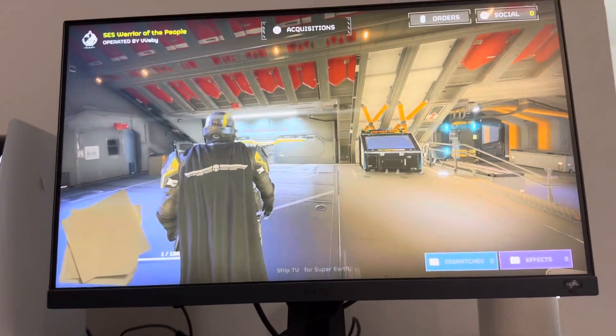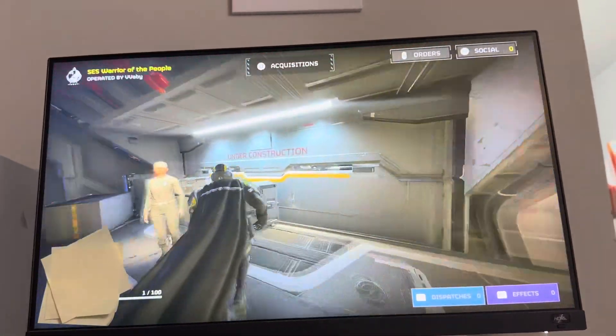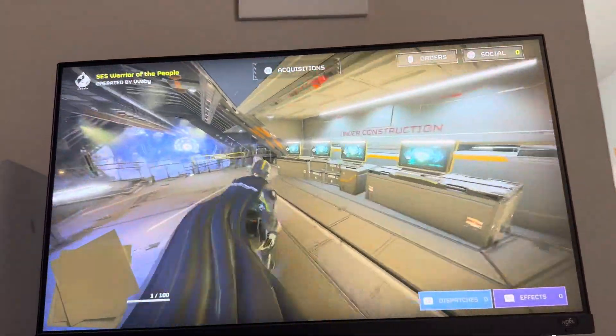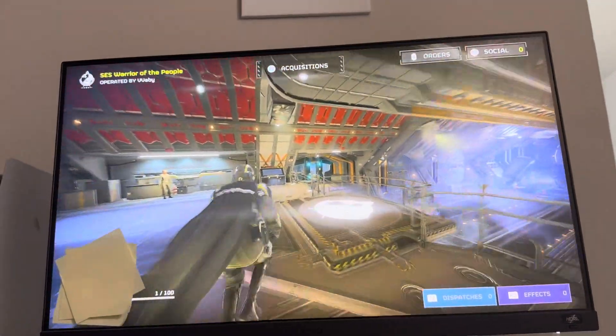What's up guys, it's your boy, and today's video I'm going to show you just how to turn on and off Bloom in Helldivers 2. This makes the bright surfaces glow in a sense, like light, so it just kind of makes stuff look cooler.